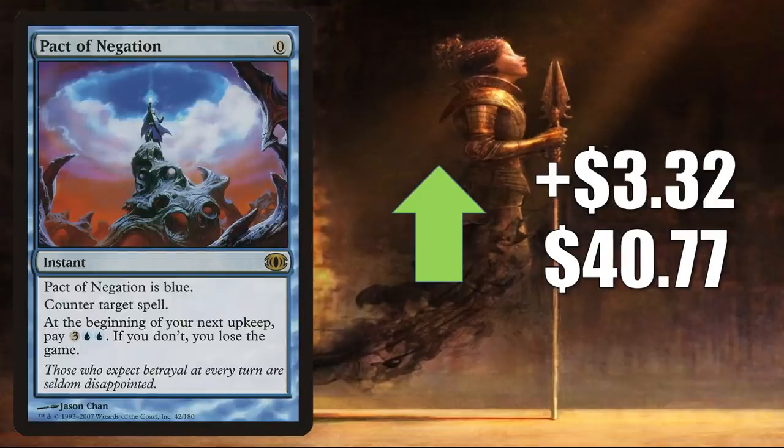Number 4 is Pact of Negation from Future Sight. Reprinted recently in the list, but this copy is still going up $3.32 this week to $40.77. It sees Modern play in Ad Nauseam and Oops All Spells, and appears sometimes in Legacy. Additionally, it's getting some increased Commander play in Obeka Brute Chronologist builds and some other new decks too.